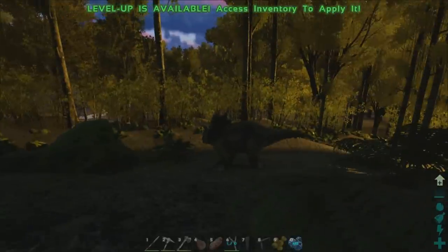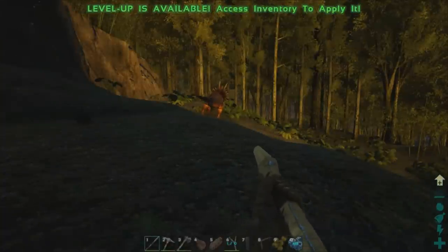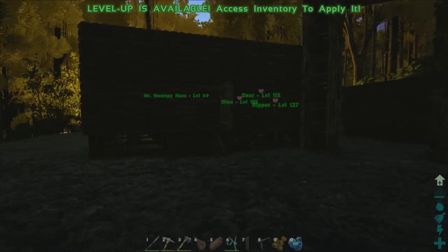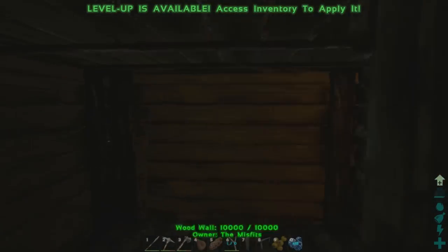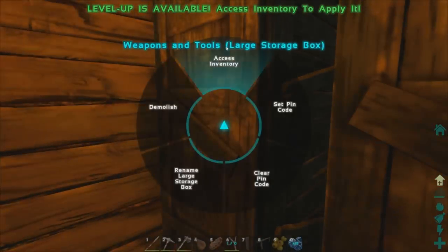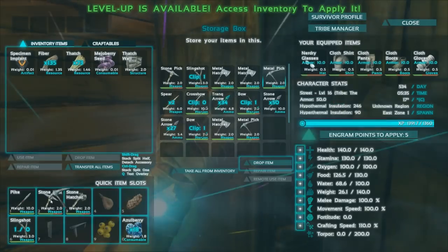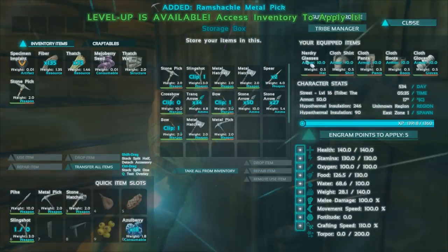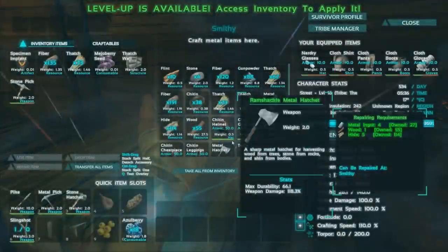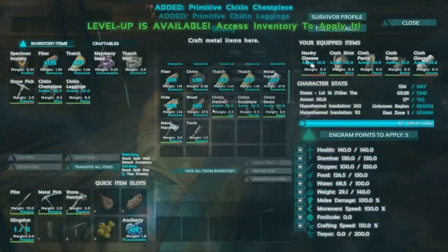I've got over 100 ingots. So how do I harvest metal? Do you have a metal pick? I only have a stone pick. Yeah, grab a metal one, that's better. Also, there's a full Chitin armor for you in the workbench — just made that for you. It's the best armor I can make so far.